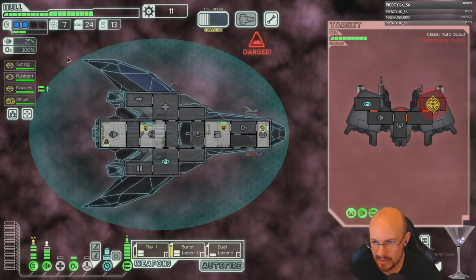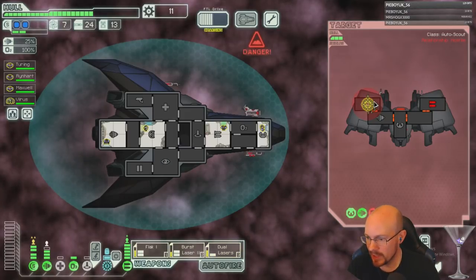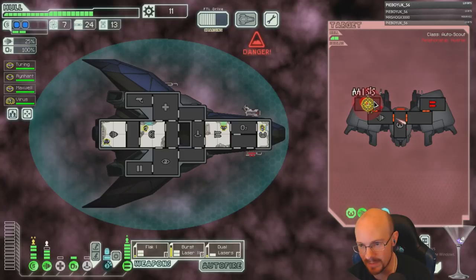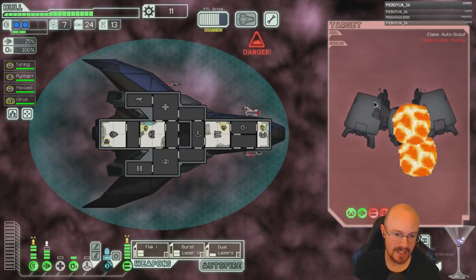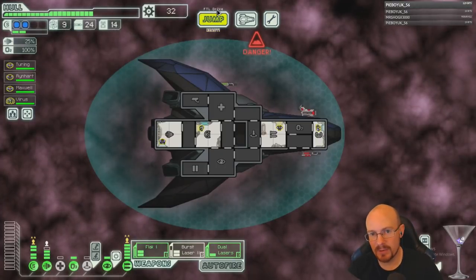He hit us — there we go, no weapons for you. We got a weapons guy trained. No piloting training — that's why we have no dodge training and we're not dodging anything. I should let early shots hit us so we can get some dodge going.